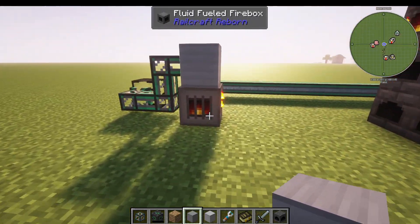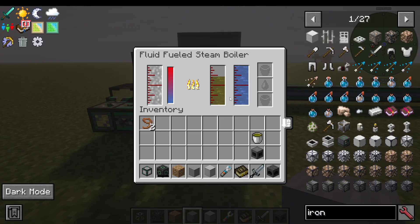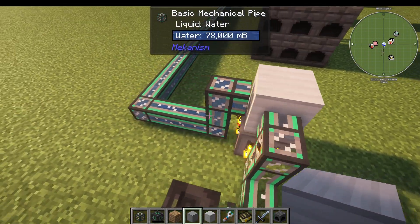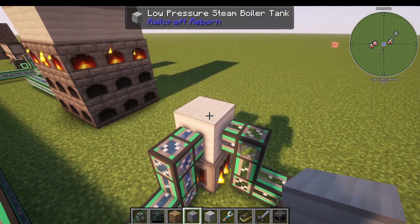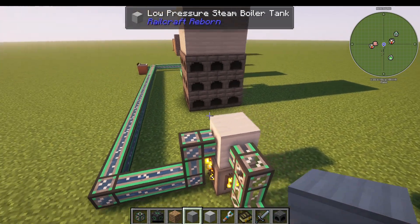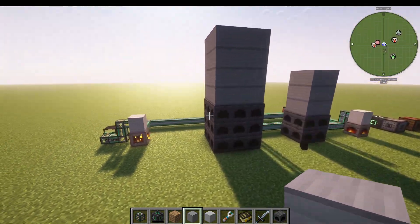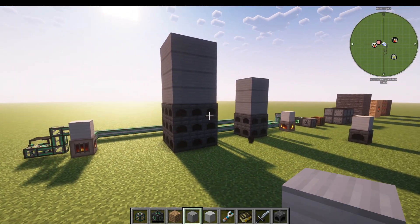There's also the liquid-fueled, fluid-fueled firebox. Rather than taking just water and coal, this will take Creosote. The same way you pump water into the boiler tank, you can pump in Creosote as well, and it will burn the Creosote to heat the water and make steam. It's up to you which one you go for — that is how you use the fireboxes and boiler tanks in Railcraft Reborn.